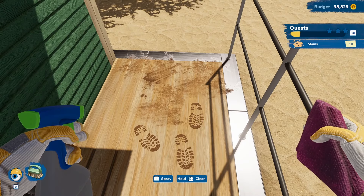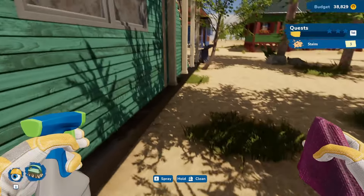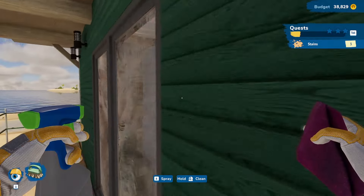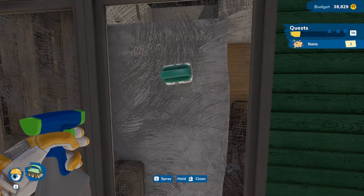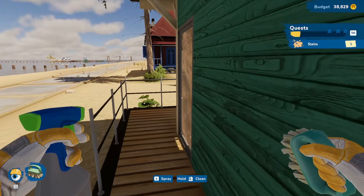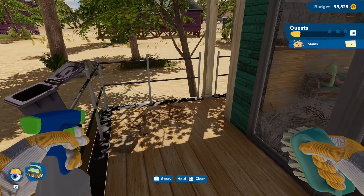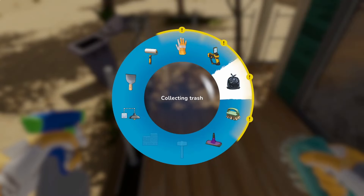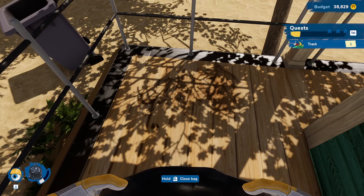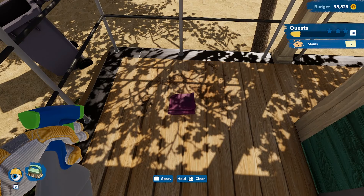I'm alternating between stains and trash because I've still got a few pieces of trash I can't find and I'm also struggling to locate the remaining stains. I'm thinking maybe they're on the windows — but those are on the inside. I missed one stain on the ground, hit the squeeze bottle for no reason, found some garbage, and now I've got one piece of garbage that's going to take the rest of the stream to find.